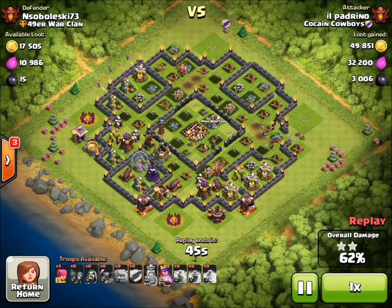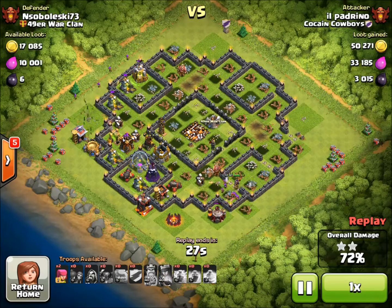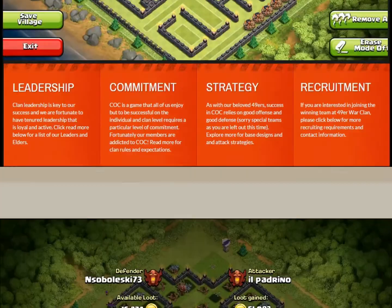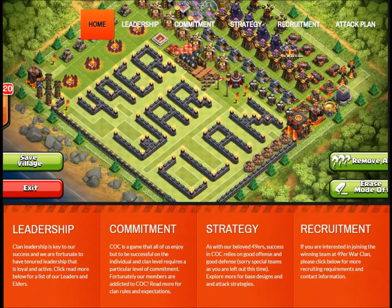I have to admit, this attack was actually done by a player in Cocaine Cowboys against one of our players, but it worked so well I wanted to have it up on the channel for future clan war attacks. Check this out at 49erwarclan.com. Be sure to subscribe to our YouTube channel. I'll see you next time.